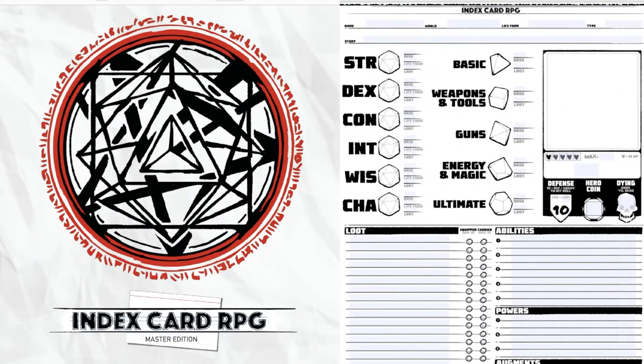Now you can see the overview of Index Card RPG, the Master Edition, and the Index Card RPG form-fillable character sheet. You're going to notice a few normal things. If you're coming from Dungeons & Dragons, Pathfinder, or any system that uses Strength, Dex, Con, Int, Wisdom, Charisma, it's all going to look very similar. Index Card RPG is simple in its character build — it's a very simple game, but it's very deep in how you can play and build characters.